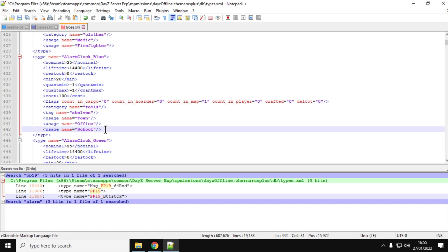So there we go. That is how you add more PP19 Bisons and alarm clocks to your server. Remember, this will only work when 1.16 goes live on public servers - don't do it right now, as this will only work on experimental servers currently. Wait for the public release and then you'll be able to do that. If you found the video useful, hit like, press subscribe, and I will see you again soon.